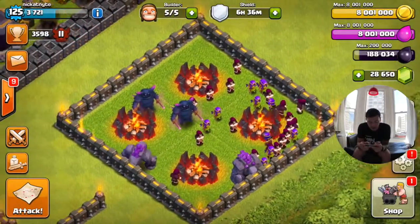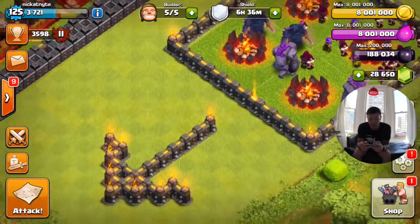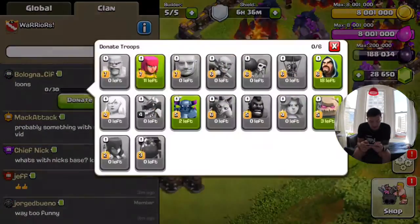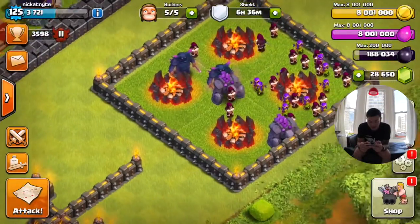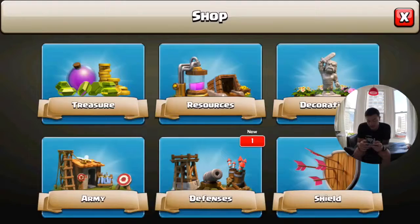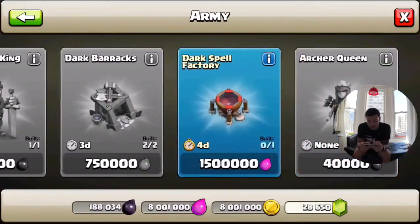Over here is my little donation corner. All these troops are going to be pending donations, and once someone requests troops — of course they want max hound loons, things I don't have — they go down that arrow right there and then just leave the base. So let's go ahead and build our first new building right here: dark spell factory.